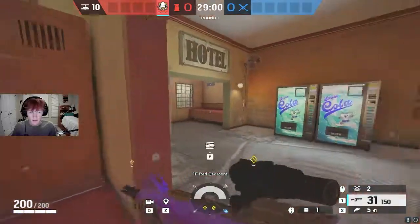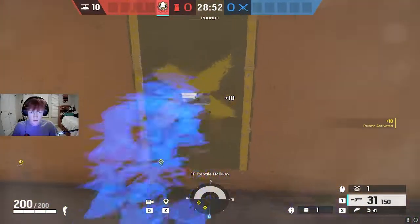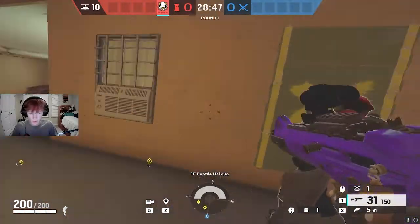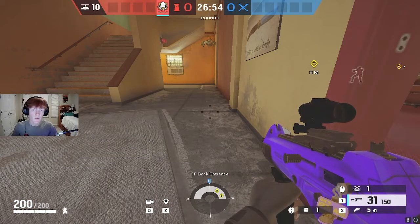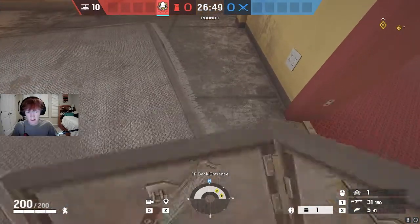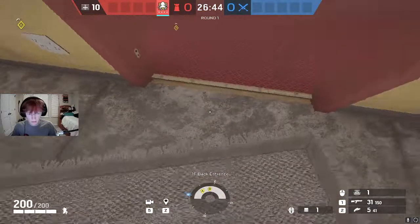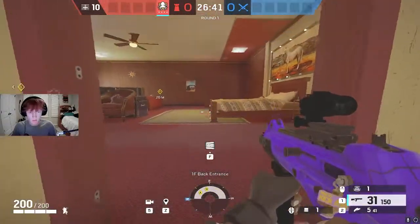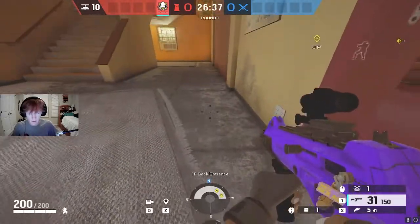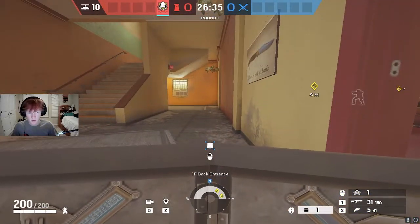Your second Alibi placement is again going to be in a window over here — you're going to crack the window. This is another spawn peek that people use, so if they pre-fire the window you know they're coming from here. After you place those two Alibi clones, put your deployable shield on this door exactly where I'm standing — in the middle of the door on the slanted angle of the rug — and put your deployable shield down.